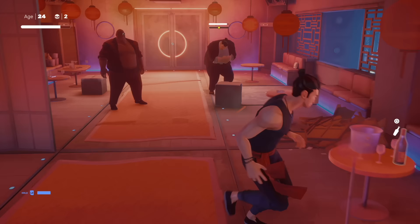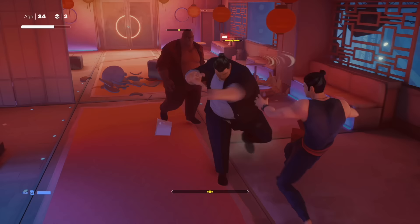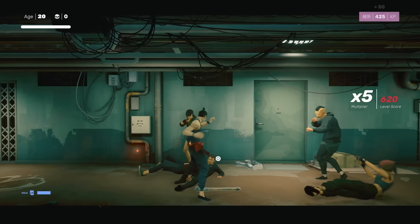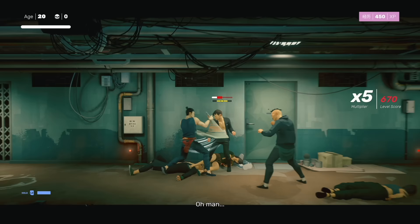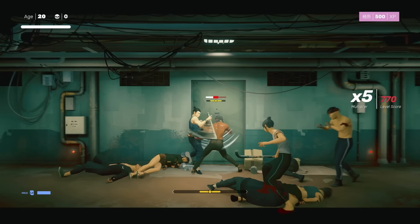Environmental mastery is also key, especially when you get to later levels where more and more enemies are carrying weapons. Being able to quickly kick a weapon at an enemy's face is super useful for stunning them and is really helpful for taking on a whole group of nasty enemies. Weapon mastery is another straight upgrade — it's one of the more expensive abilities, so get the others first, but it makes weapons last much longer, which is always helpful.